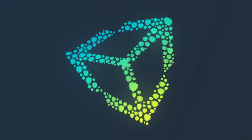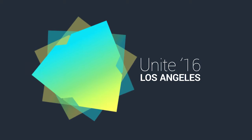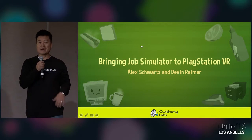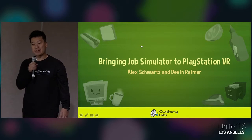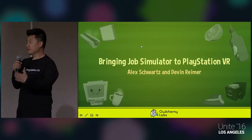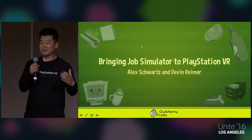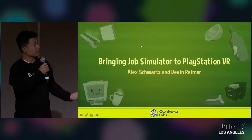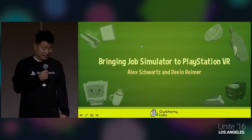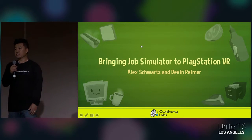Good afternoon, everybody. We have an excellent and very interesting talk — it should be very informative. Just to introduce myself, my name is Gabe Ahn. I'm a technical account manager with Sony Interactive Entertainment America, part of the developer technologies group. We're a dedicated support team that helps our developers make the best games on our platform. I want to thank Alchemy for agreeing to do a sponsored session.